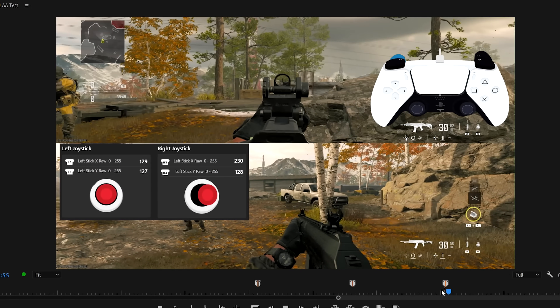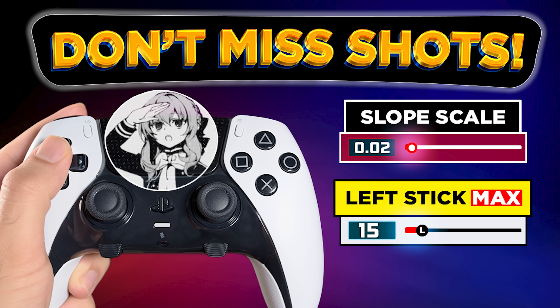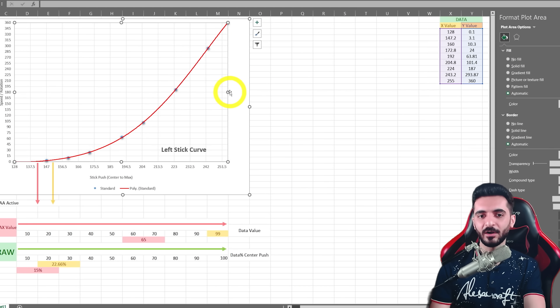Don't get too used to aim assist. As we talked about in another video you can check from the card above, too much aim assist could sometimes be a disadvantage. Make sure to check that video to understand what works best for you.